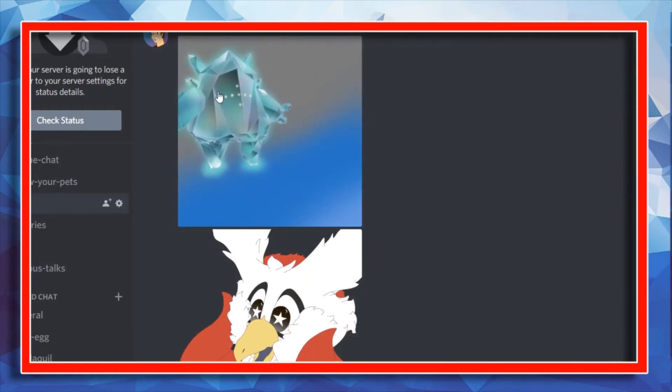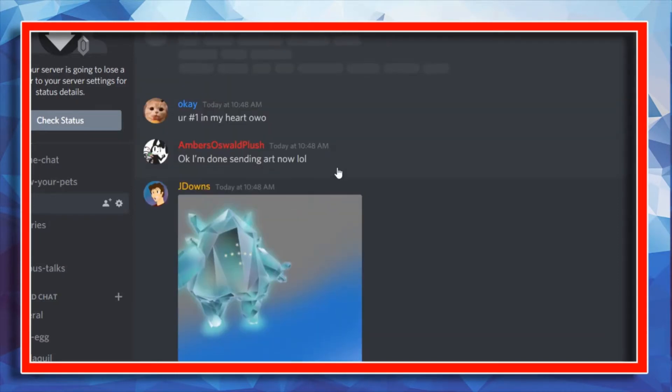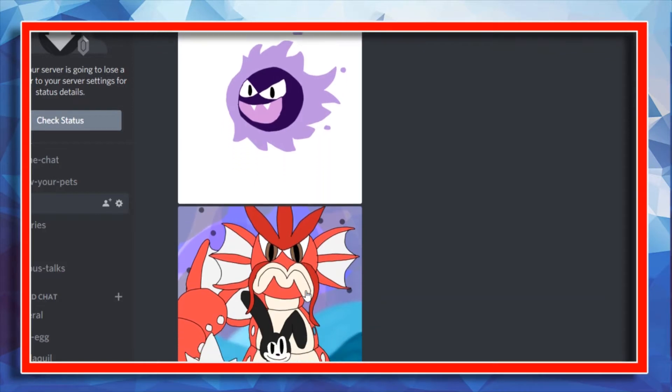We have a very cool looking Delibird here and this Regice is amazing — I love how majestic it looks. It has an aurora borealis kind of look, so I dig that one. This one is from Amber. She has a lot of art in here and I like her art because she makes a lot of custom Pokemon and stuff, which you guys will see in a little bit.